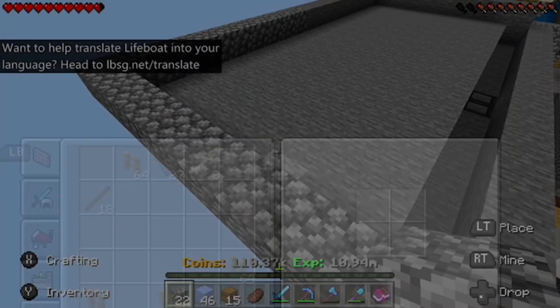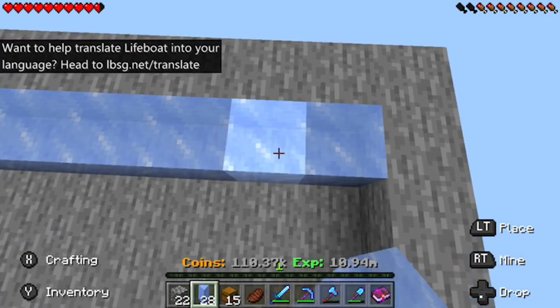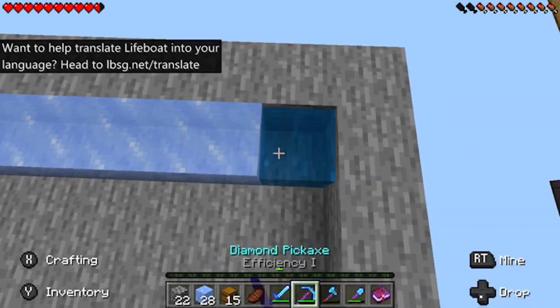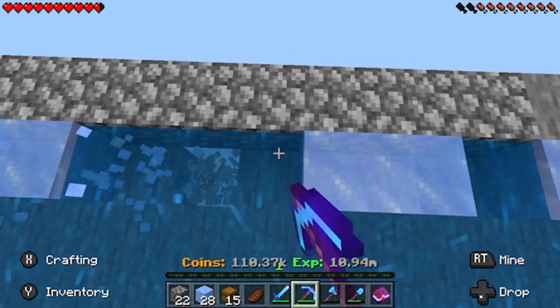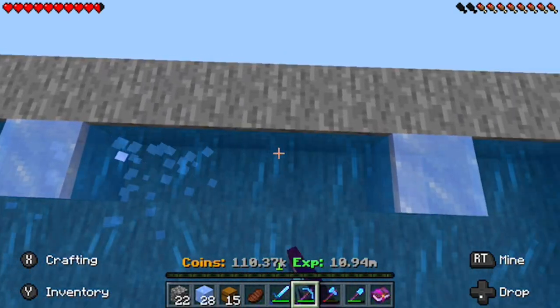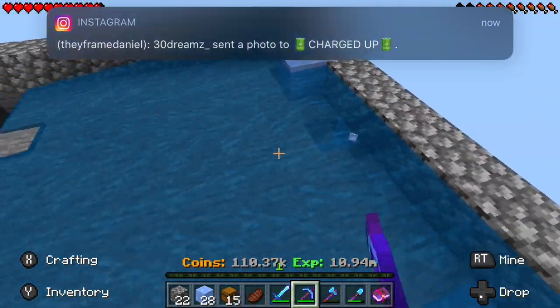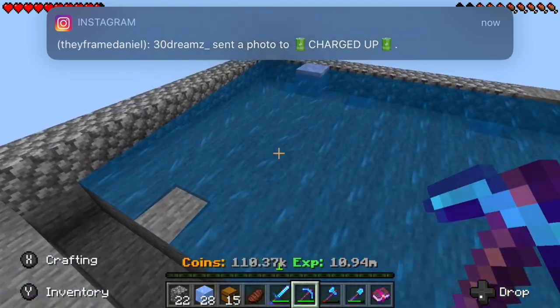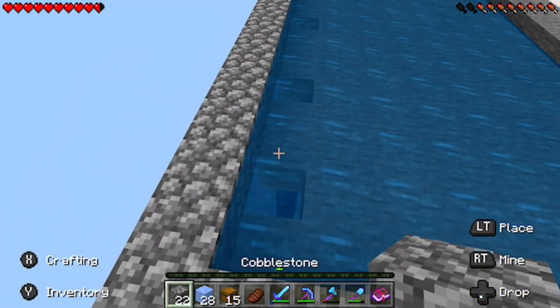Now you want to get some ice or some water — I say ice is easier. Just fill this whole line up and break it all. Make it eight because water travels eight blocks. So yeah, water travels eight blocks — that's why you build it eight wide.